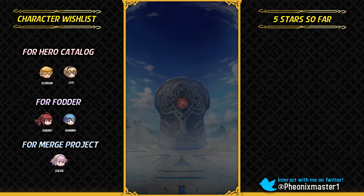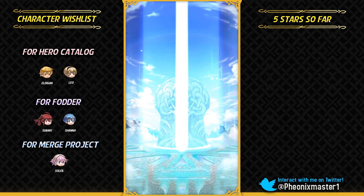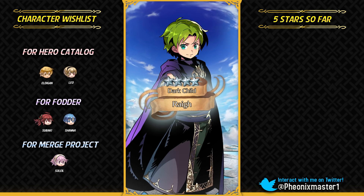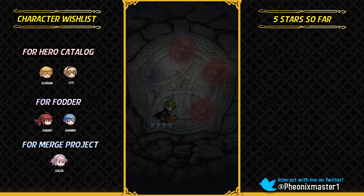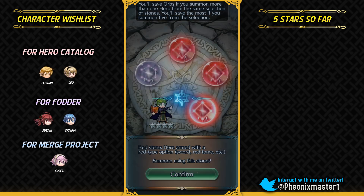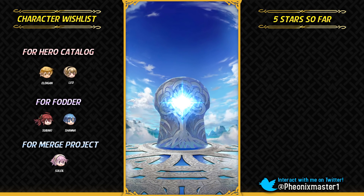So let's see if I can actually get him. We did get four red stones and you definitely want to summon on the red and the blue stones. As you guys know, I want Eldigan, so it's really good that I have to summon on red stones. Hopefully I can get Eldigan or Leo. Leo has recently got a refinery, so I'm pretty sure he's gonna be getting a banner. I'm gonna try to get him when that banner comes out.